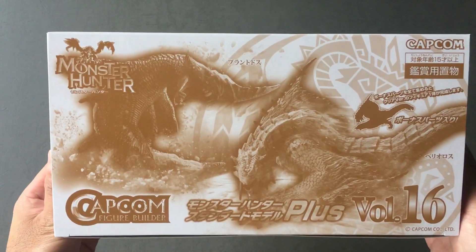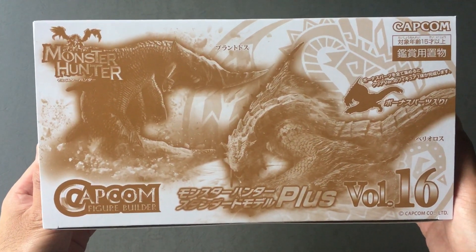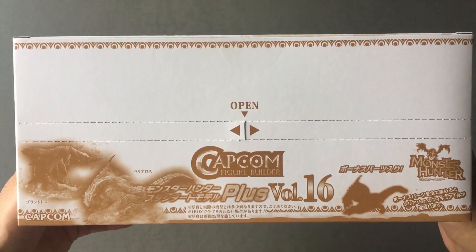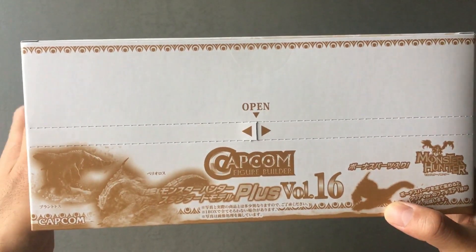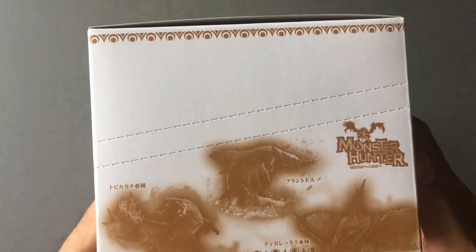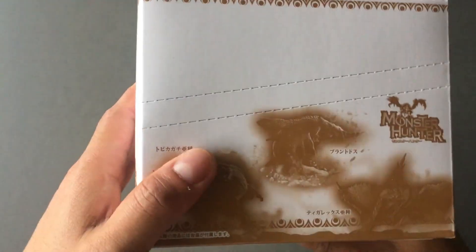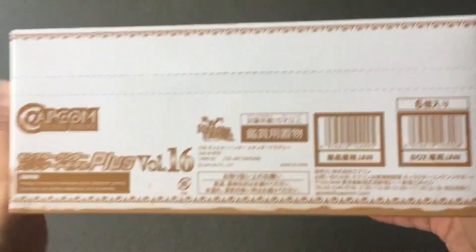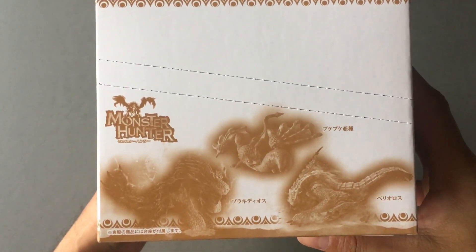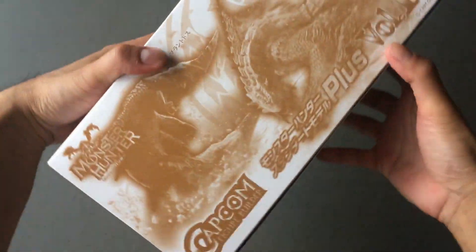Here is the front of the box and we have Barrieth and Beotodus on the front. Actually the top — this is the front here: Barrieth, Beotodus, and a shadowy figure which looks like Barrieth. One side of the box: Beotodus, Brut Tigrex, and Viper Tobikadachi. Here's the back — not much there. The other side: Brachydios, Coral Pukei, and Barrieth again. Nothing on the bottom. Let's open this thing up.